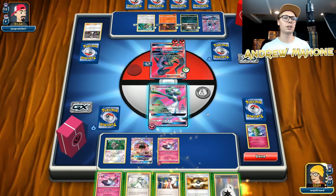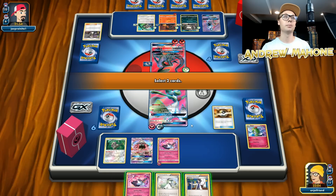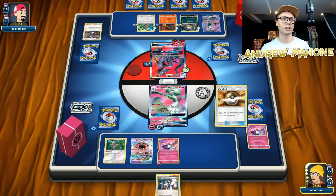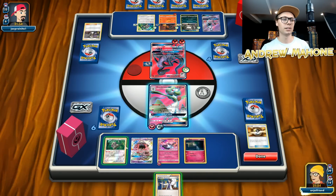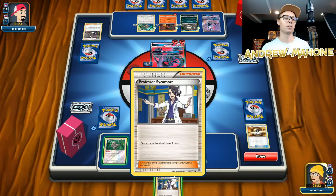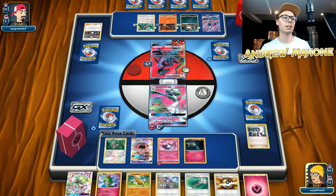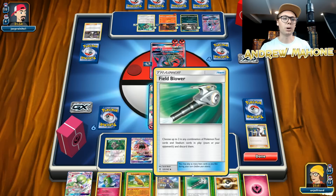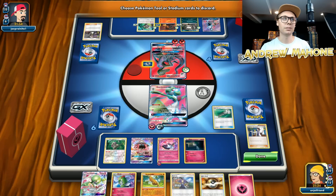Let's accelerate one Fairy Energy to the Gardevoir and attach Double Colorless. Then we're going to Ultra Ball away — my opponent has four cards in hand, so I don't really mind just Sycamoring again. I'm going to get another Ralts just because I need another bench Pokemon, and we're going to Instruct for a couple. I don't want to draw into a Double Colorless. I think I want to bump my opponent's Choice Bands here just to kind of nerf their damage output.